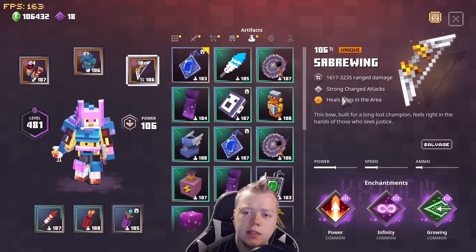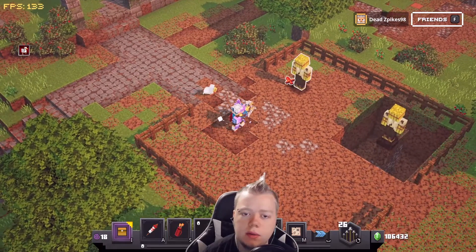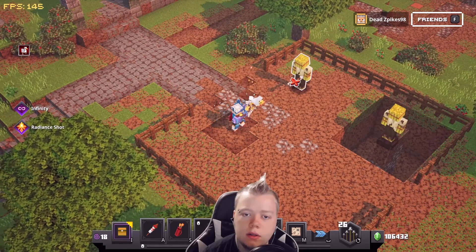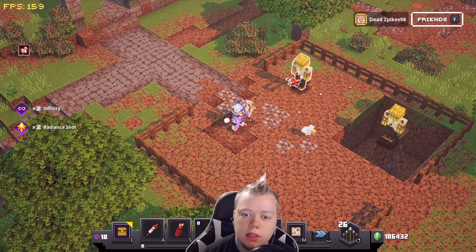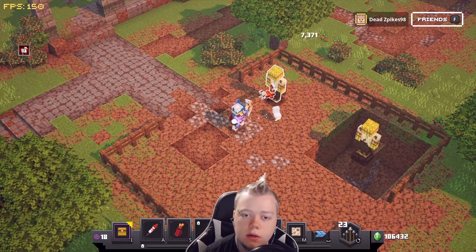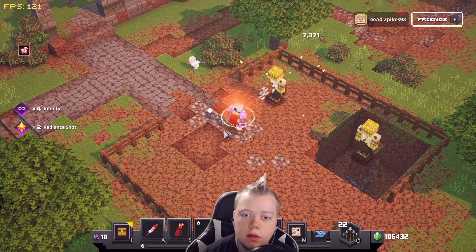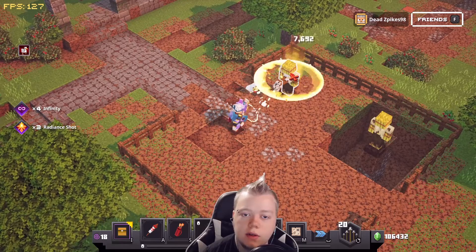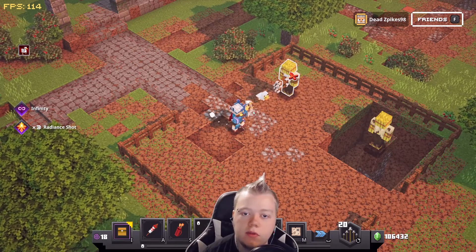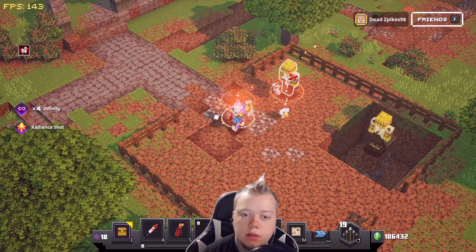Now I'll go over the Radiance thing I was talking about — it says 'heals allies in the area.' Pay attention to my character. You see it healing? It's healing the chicken too — that's strange. Maybe we need to be closer. There it goes — oh, it does do an AoE! I was incorrect about that. I never noticed it before. But it goes pretty far — see how far away I am? It actually does proc an area heal.